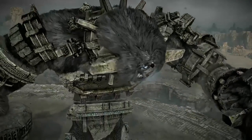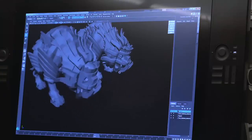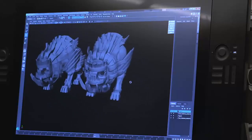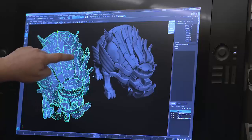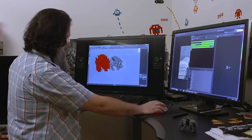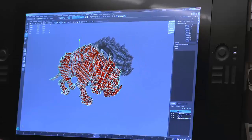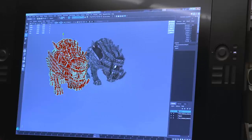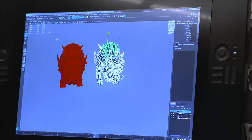We tried to keep it as close to the original as possible. Here is the original model and this is the up-res version. You can see these only have maybe eight sides, whereas these have probably twenty. This poly count is 11,000 tris, and this poly count is 61,000 tris.